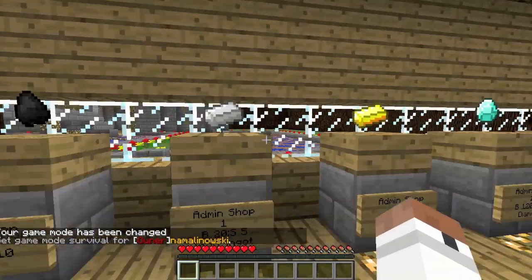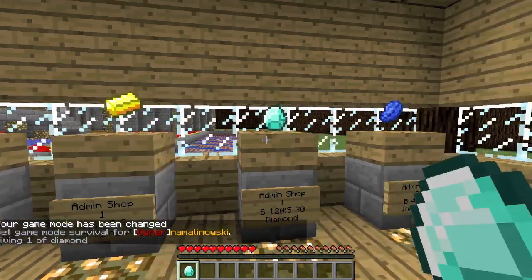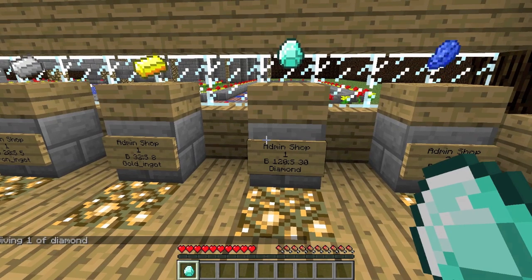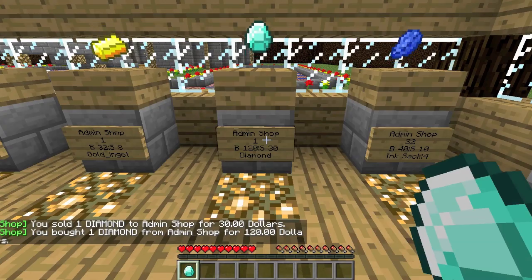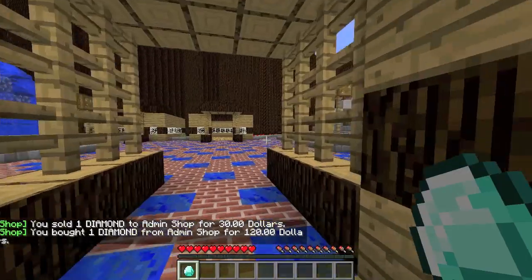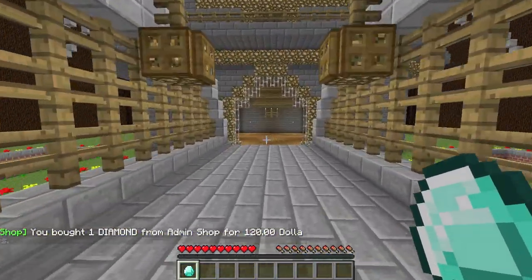For example, with a diamond: if I wanted to sell it I left click it and I got 30 dollars. When I bought one I right clicked and it cost 120 dollars. That pretty much sums it up.